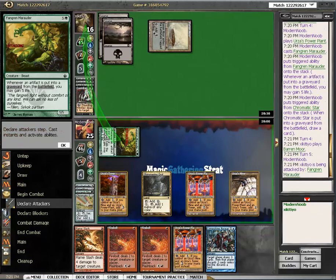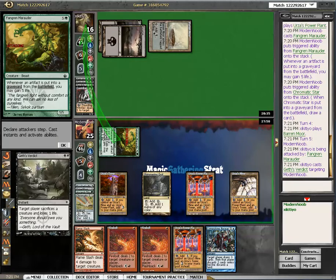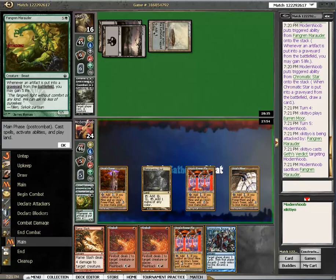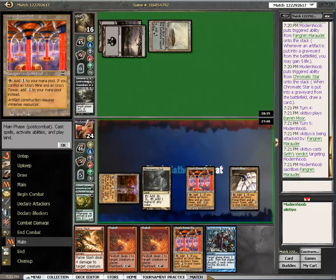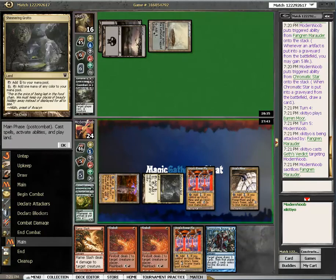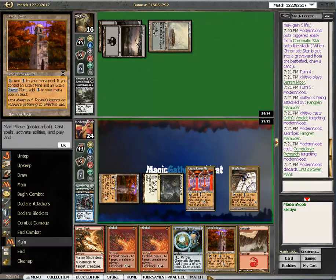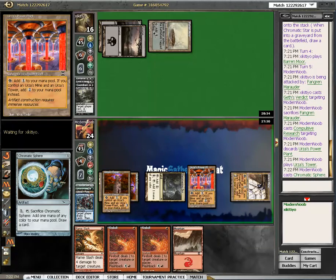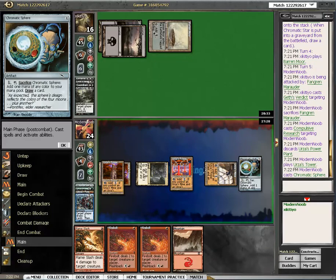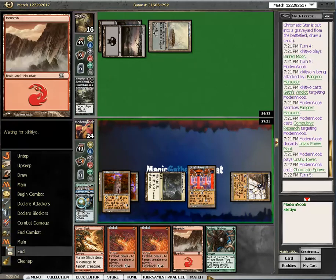I call Victim of Night. Maybe I could have avoided that. This is it — compulsive research. Throwing away a power plant. Casting tower. Using this for green — for blue even. Blue this time. I should have picked green. And we're done.